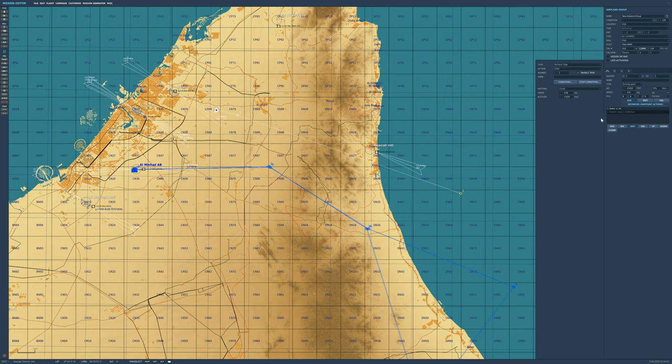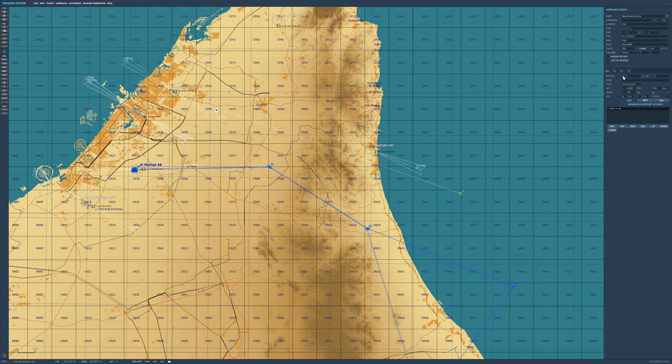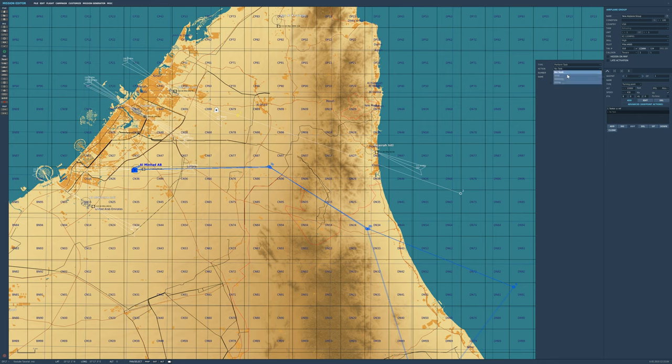However, it's a pain trying to refuel from a tanker that's constantly going around in a circle. So the way I tend to do it is — delete that — go back to waypoint 1, at least one waypoint back from the end, and set up a 'Perform Task' orbit.